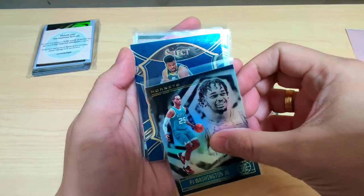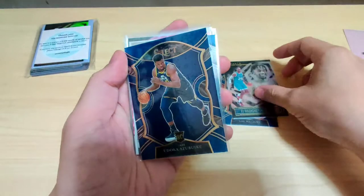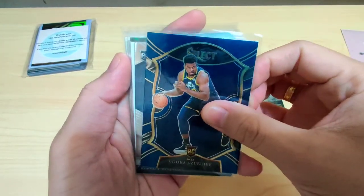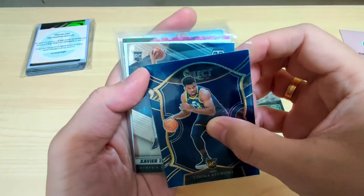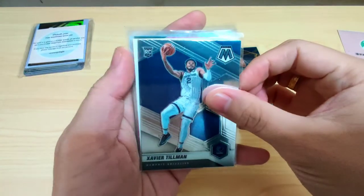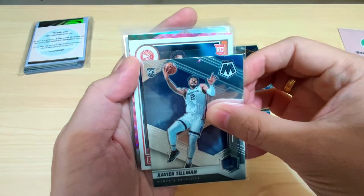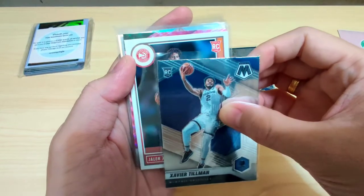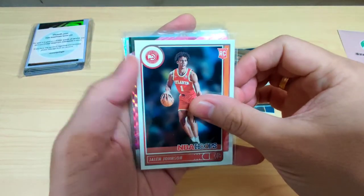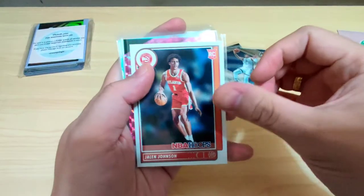Next card, Select — rookie card, Uduka Azabuki. Next card, Mosaic rookie card — Xavier Tillman. Next is another rookie card, NBA Hoops — Jalen Johnson. That's three rookies now. Jalen Johnson is the third.